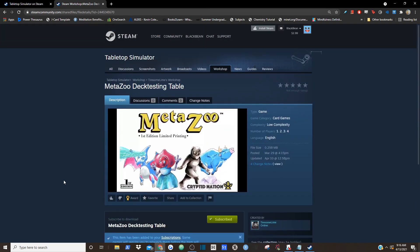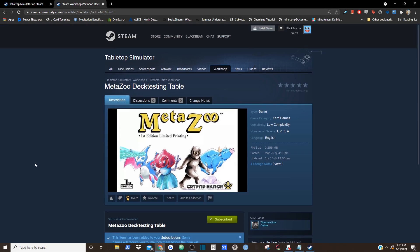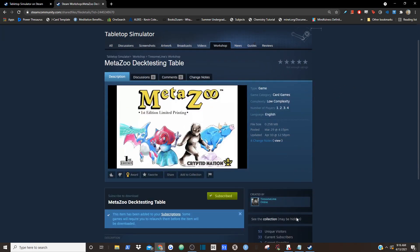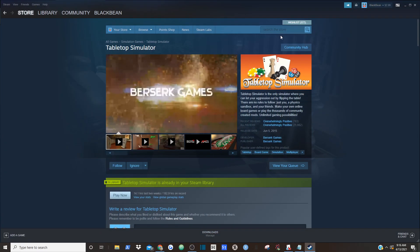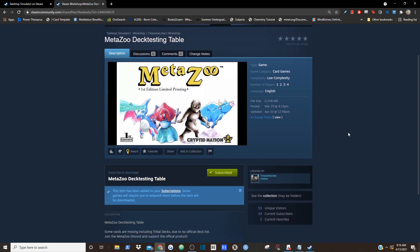Once you've done that, you will have the Workshop Map in your Steam profile. Keep in mind you do have to be logged into your Steam profile. You can find this map either through your web browser or through your Steam account by searching it up in your community and workshop. Either way works — just have your Steam account logged in and you can subscribe to this map.